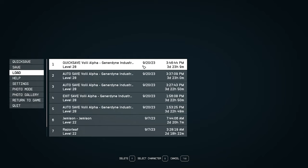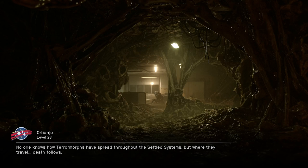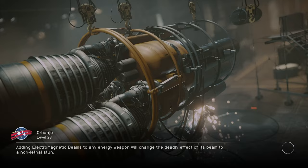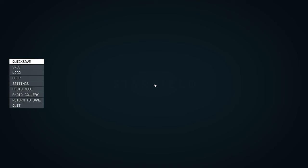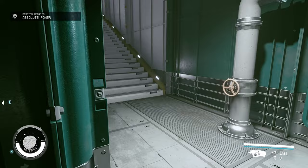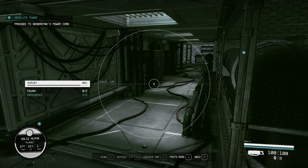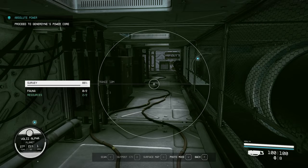Constantly quick save while doing pretty much anything. On PC it's F5; on console just press start and click quick save. This saves a ton of time. For example, I turned a corner, got shot — this is supposed to be a stealth mission — so I just reload. Now I know there's a bot there, hop down, get in the vent without being seen. A lot of people call this save scumming, but play the game how you want.